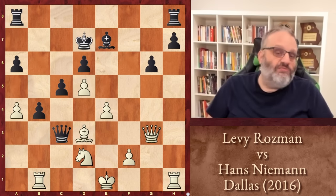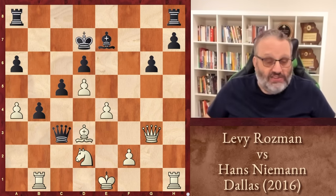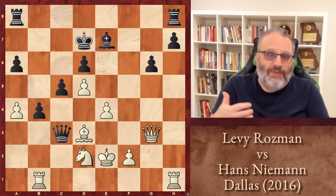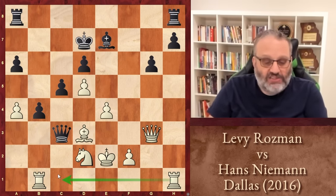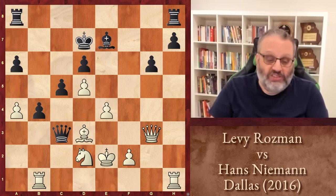This, I think, is the move of the game, and it's not an exciting move. It just shows that Levy has great understanding of the position. His Knight is pinned and he'd like to play Knight C4. So he played a great move — King E2. A lot of people would be afraid to play King E2, because your King's in the center. But that unpins the Knight, lets the Rook come out, lets the Knight come here. The King is perfectly safe on E2. There's no problem with the King on E2.